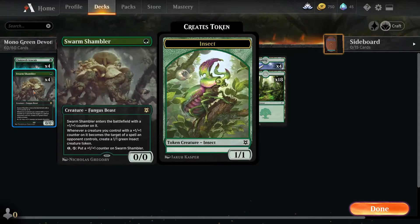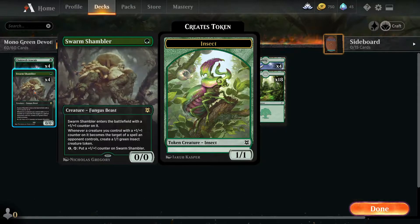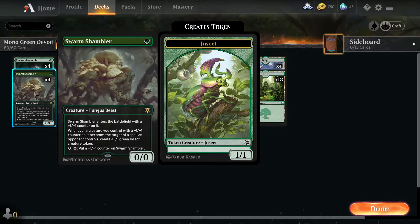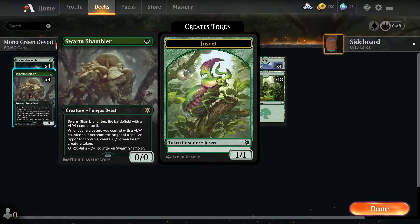We've got four Chainweb Arakneer and four Swarm Shambler to start off. Swarm Shambler can be great because you can boost it if you don't have any other plays to make, and when a creature with a +1/+1 counter on it becomes a target of a spell, you create a 1/1 Green Insect.